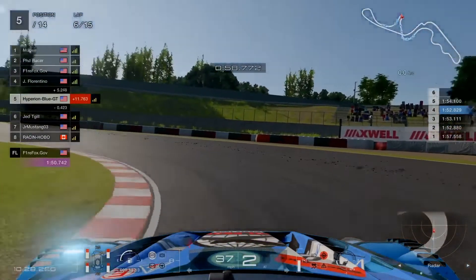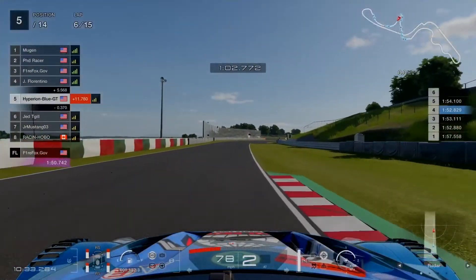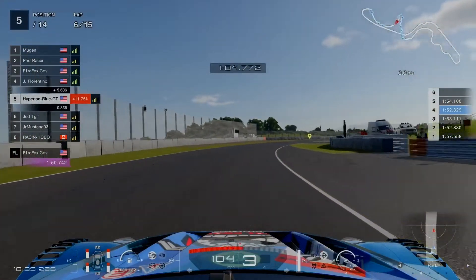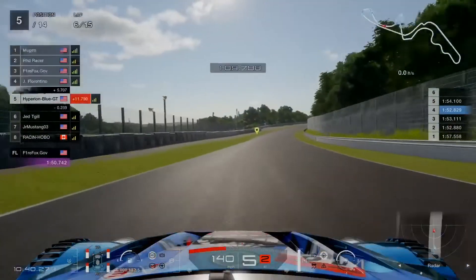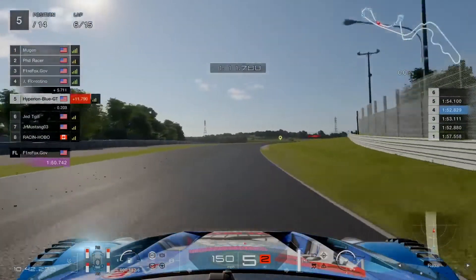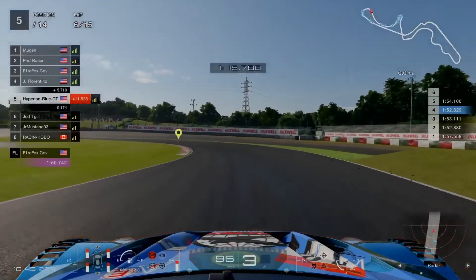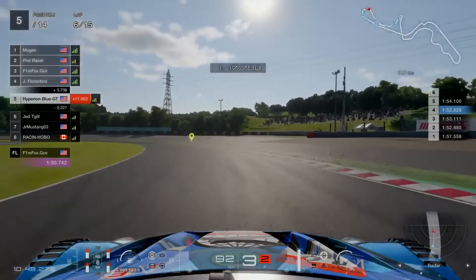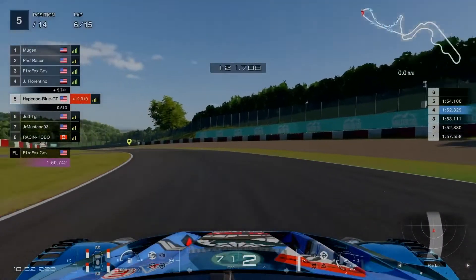Taking turns 10 through 11 at the hairpin. Team Chris in the Nissan GTR GT500 stays on in position 5, while Jed Tegill in the same car goes in for the battle. Let's see how two Nissan GTRs battle each other at the spoon curve onto turns 13 and 14.